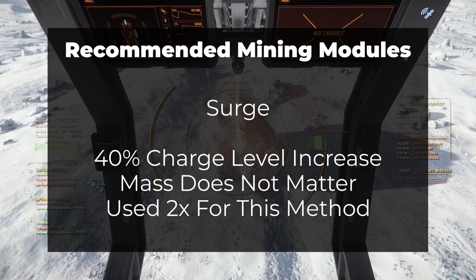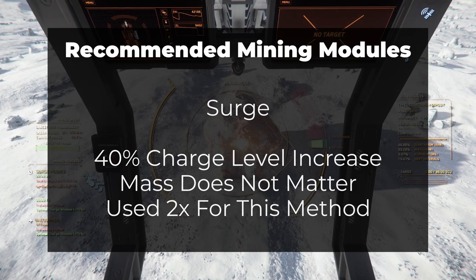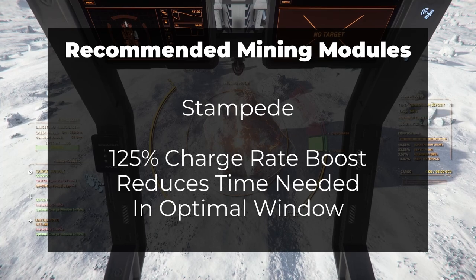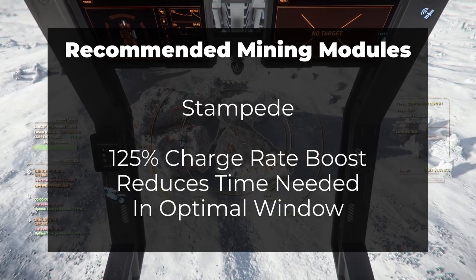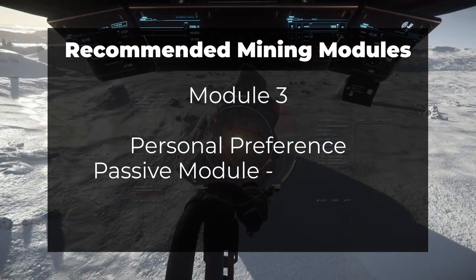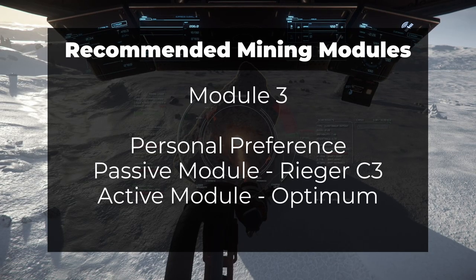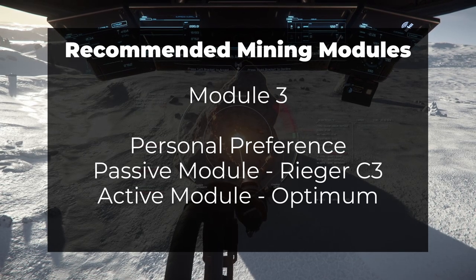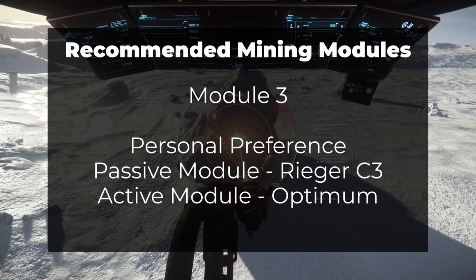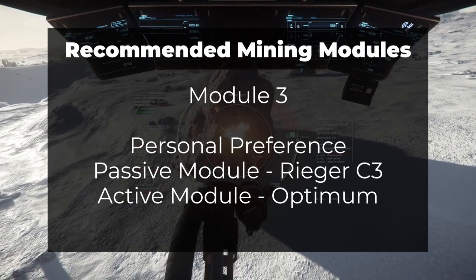For mining modules, the Surge is a necessity. It provides an instant 40% charge level boost regardless of rock mass, and you'll need to activate it twice to get the rock's charge level into the optimal window. The next recommended module is the Stampede, which has a 125% increase to optimal charge rates. The third module depends on your personal preference, but I will add the caveat that I've had difficulty activating an additional active module without cancelling out the effects of the first. My recommendation would be to add a passive module instead, so that you don't have to worry about modules cancelling each other. The Rieger C3 is my preferred passive module for its 10% increase in optimal window. You can also consider having an Optimum module installed for its 75% increase in optimal charge window — just beware that if you try to activate it at the same time as the Stampede, you'll likely lose one of the module's benefits. Instead, I'd hold the Optimum module in reserve in case your charge level is about to drop out of the optimal window. Activating it then will expand your optimal window and might let you build up that last bit of charge you need to fracture the rock.